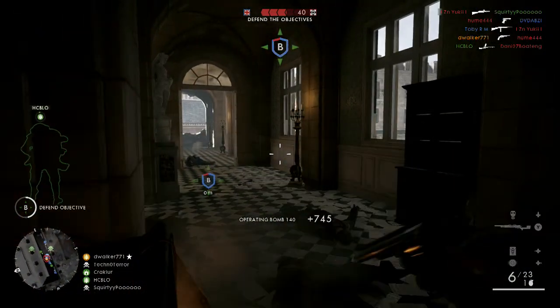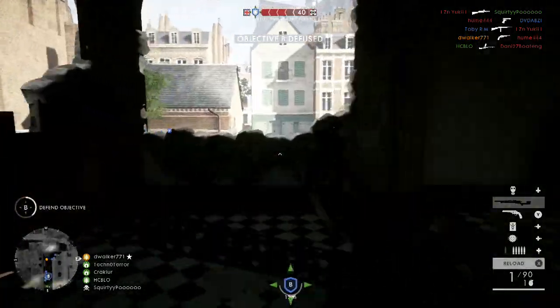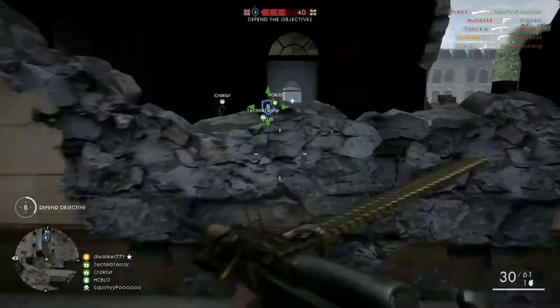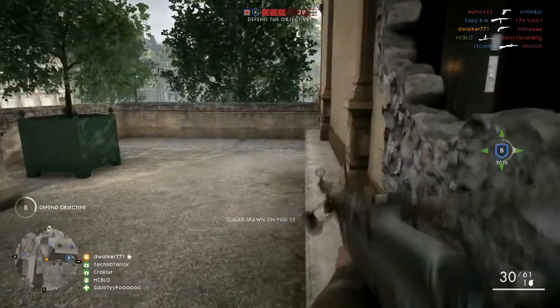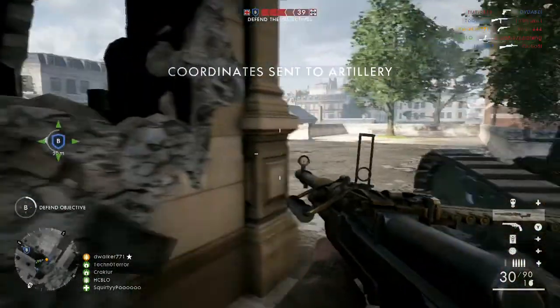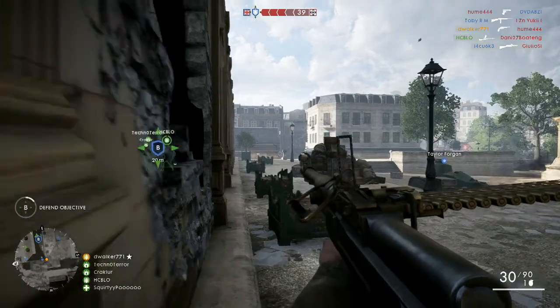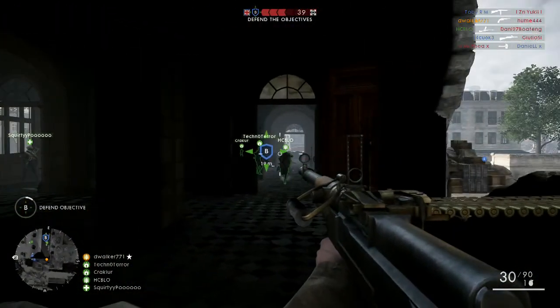So you saw at the start there, the enemy had planted the objective and we were about to lose. I managed to get the Limpet Charge on here and this just opens up a whole load of possibilities. It allows the team to get into the objective quicker. As you can see, there are loads of people pouring through here now.